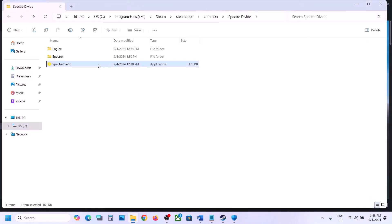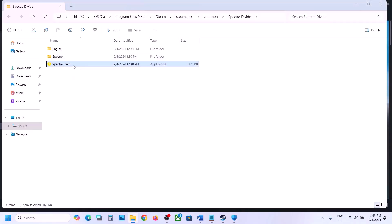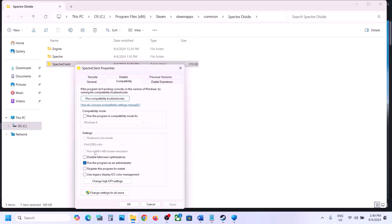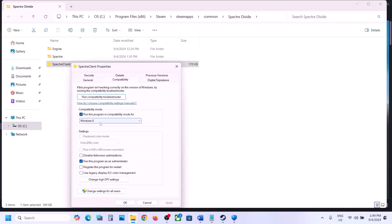If still not working, try to launch the game as an administrator. Right-click on the game exe file, select Properties, go to the Compatibility tab, and check the box which says Run This Program as an Administrator. Hit Apply, click OK. Double-click to launch the game. If that does not work, go to Properties again and this time check the compatibility mode box and select Windows 8, then hit Apply and click OK.